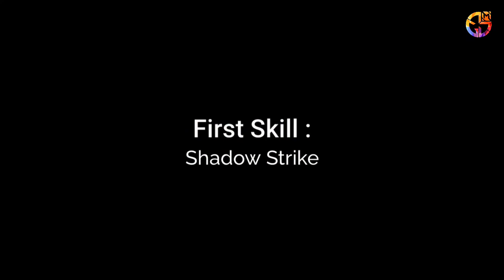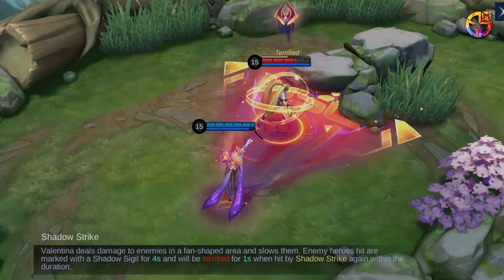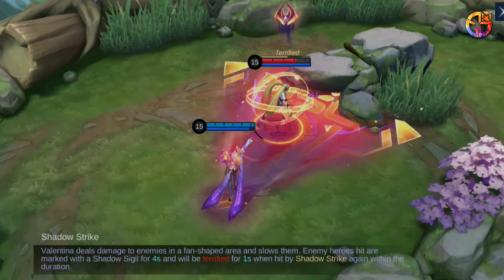First skill: Shadow Strike. Valentina deals damage to enemies in a fan-shaped area and slows them. Enemy heroes hit are marked with a Shadow Sigil for 4 seconds and will be stunned for 1 second when hit by Shadow Strike again within the duration.